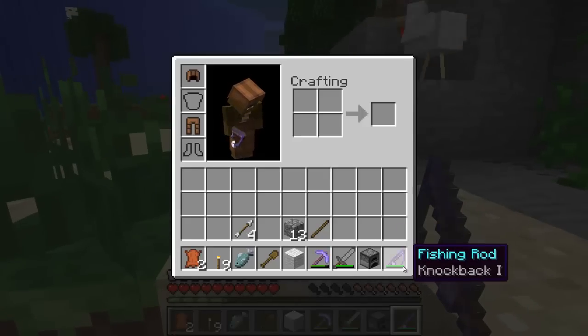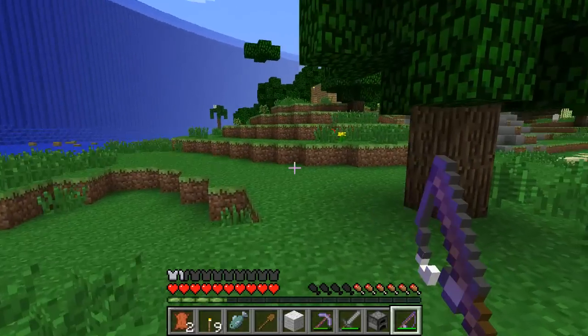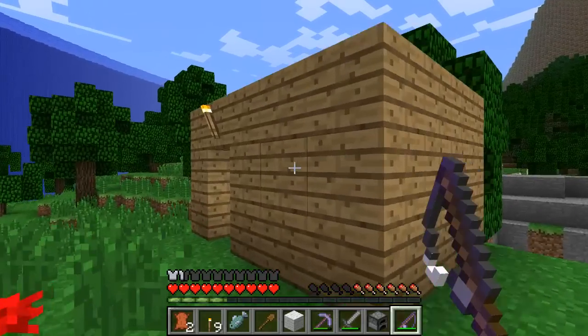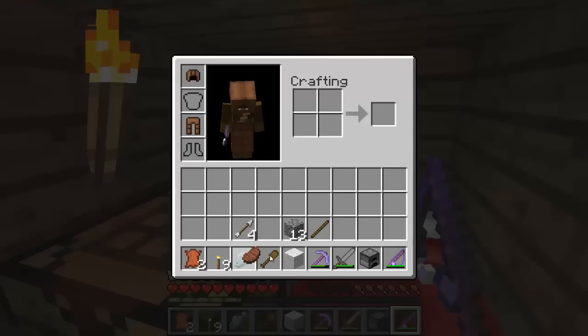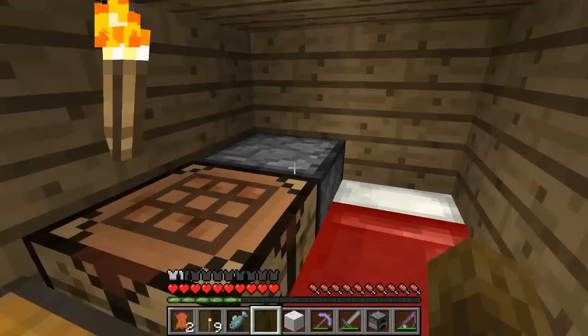What enchantment is that — Knockback! So if we're ever trapped in a corner with a creeper trying to kill us, we can always knock it back with our fishing rod. That's right, that should save us, apparently. Let's eat some more steak to fill up our hunger bar — and yep, that's done.